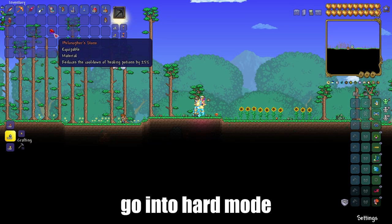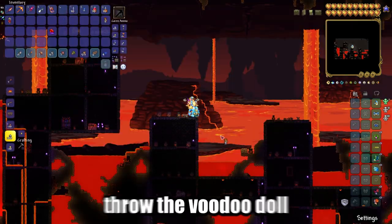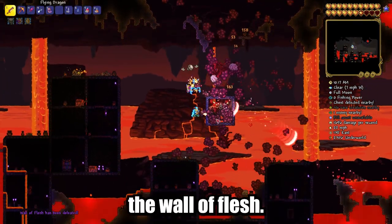In order to get it, we need to first go into hard mode. So let's go to the Underworld, throw the Voodoo Doll into the lava, and kill the Wall of Flesh.